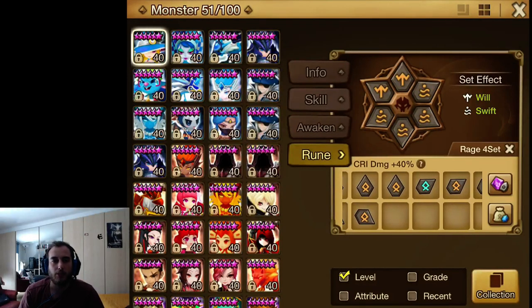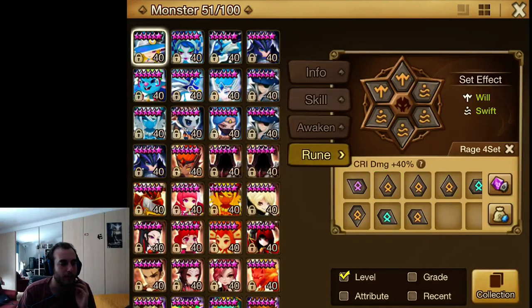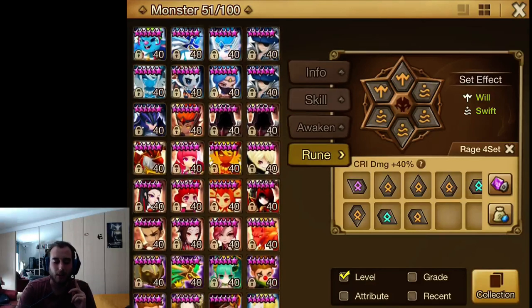Rage is a pretty good set. Many people say it's the best DPS set, others say Fatal is. Honestly, comparing DPS in a turn-based game seems dumb — we're really measuring damage per turn. I prefer rage to Fatal because I have better rage runes. Rage runes are very strong and reliable: it's a 40% damage increase, which is very nice. I have them on both my AO nukers.